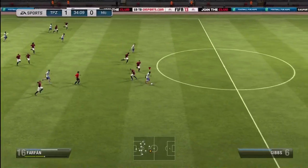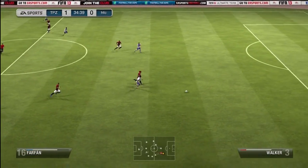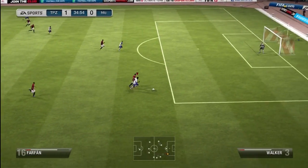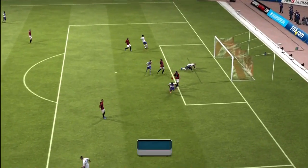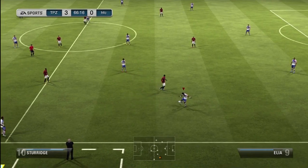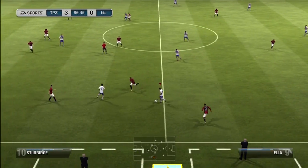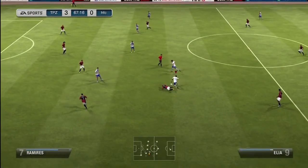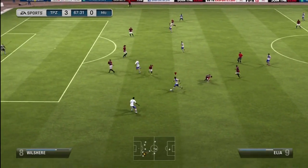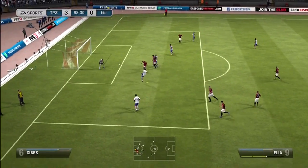And then right there Gutze — I believe he's a lefty so that was a pretty good shot. And then Farfan who is pretty much just an overall great player. He's got the pace, he's got the shooting, he's got the skills, he's got the strength — he's just an amazing player. And right here with Elia just kind of showing off doing a little bit of dribbling. My opponent wasn't really defending me too great and was just letting me stand around in the back, so I decided to do that and then it just turned into this goal.